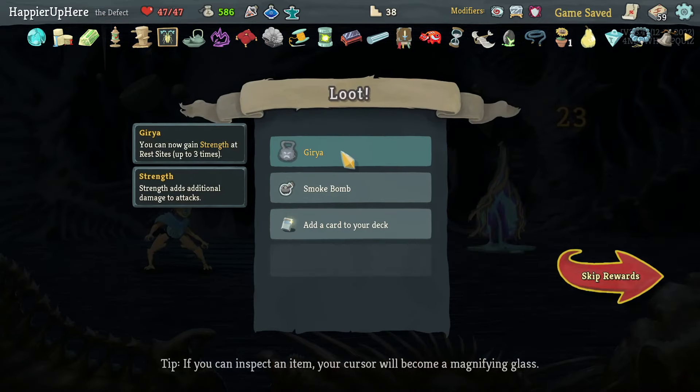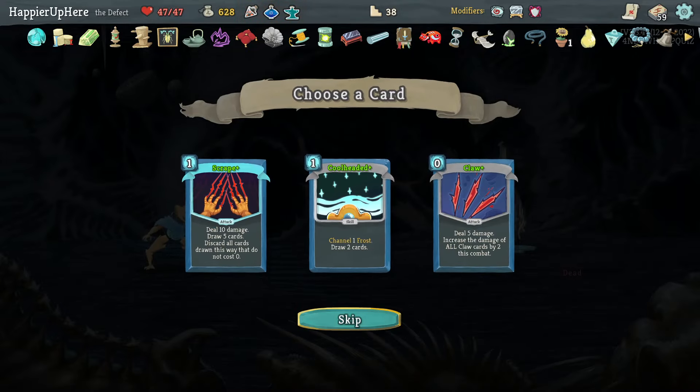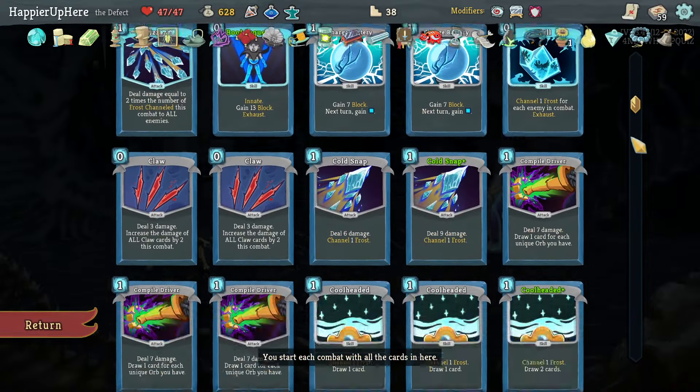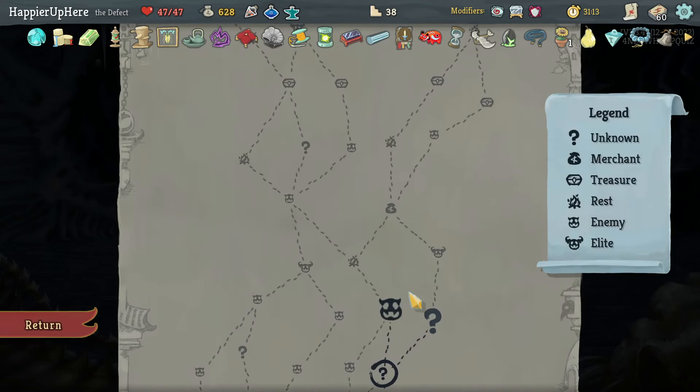Got Guío: you can now get Strength up to three times. I don't think I need Smoke Bomb. I already have enough Cool Headeds, and only two Claws. Let's take a third Claw, hoping a fourth might be offered later. Going right, still hoping for the Normality event — I didn't get it, which means going left might have been a better strategy.